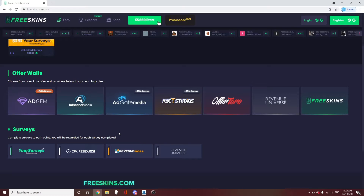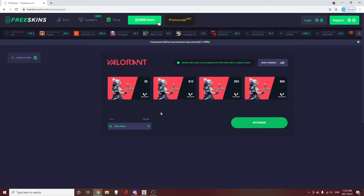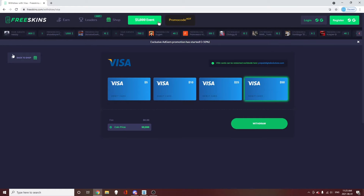Using the coins you earn, you can go to the shop and redeem them for gift cards. There are quite a few you can use for Valorant — PayPal, the Valorant gift card which is brand new to the site, and Visa. 1,000 coins is equivalent to one dollar. For example, the $5 Valorant card costs 5,000 coins, and the $50 gift card costs 50,000 points — the same ratio applies to PayPal and Visa cards.